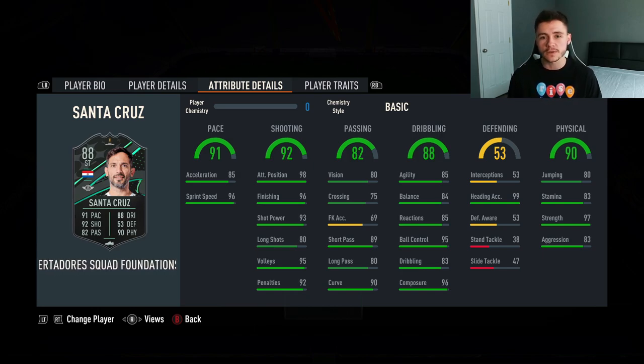80 long pass with also 90 curve. 88 dribbling — another really solid stat for a man that is 6 foot 3 inches. 85 agility, 84 balance, 85 reactions, 95 ball control, and also 96 composure.